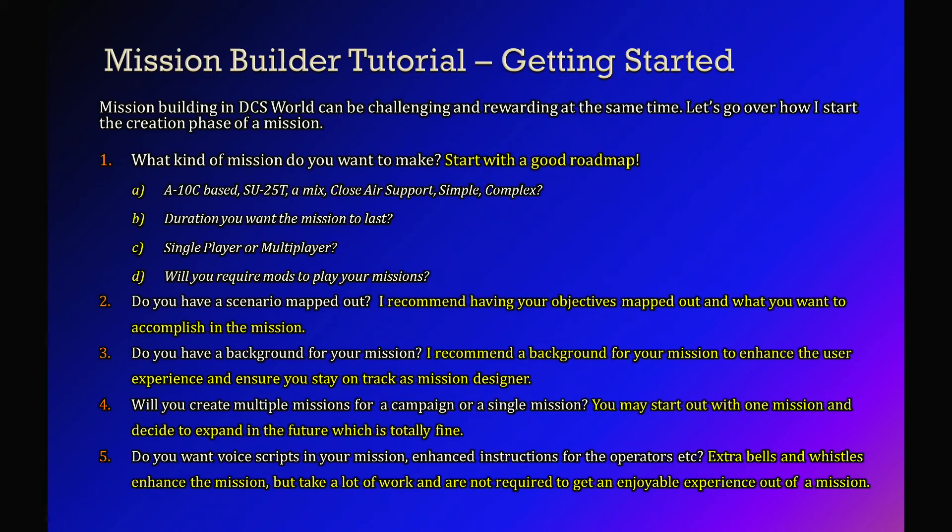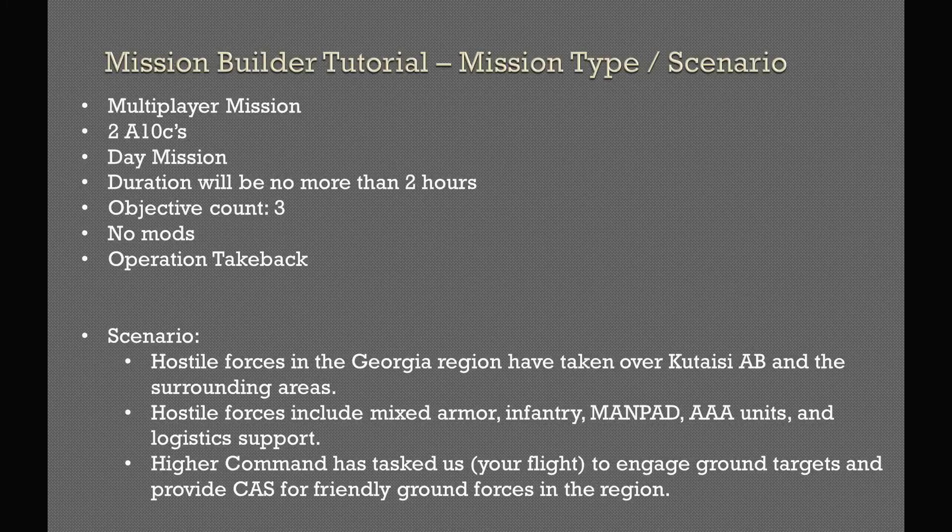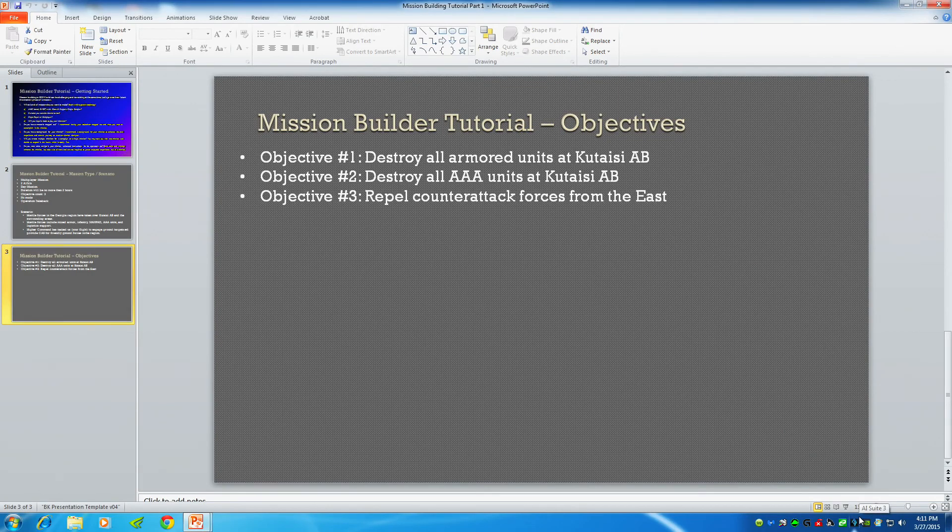Do you want to have a background for your mission? It doesn't have to be all fancy or huge — just something where the user can look at it, understand what's going on, why they're there, and what they're supposed to do. We're going to do a multiplayer mission with very limited enhanced scripting and voice overs. I might include a quick tutorial on adding a sound effect so something beeps and a text pops up to get everyone's attention for the next tasking. This is video one of mission building in DCS World — more to come. I hope it wasn't too boring. Ranger 7-9 out.